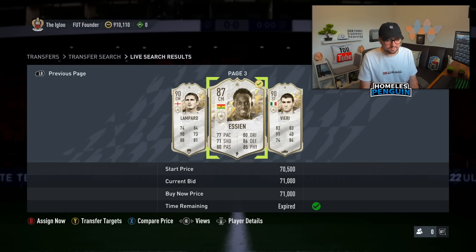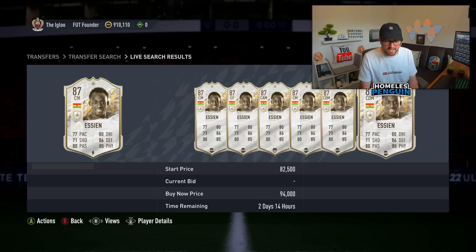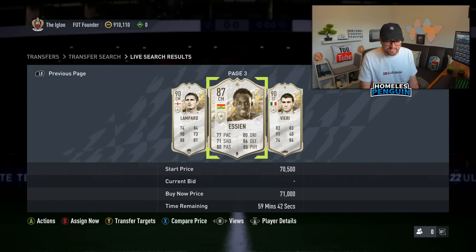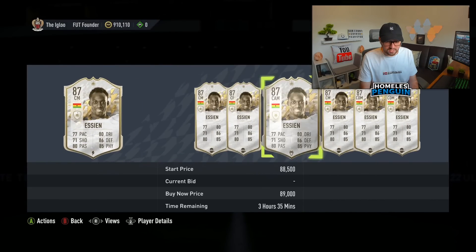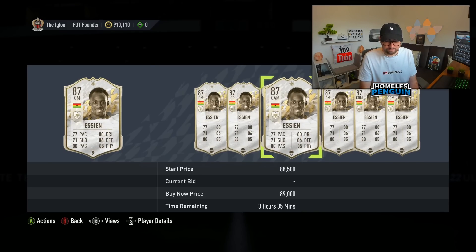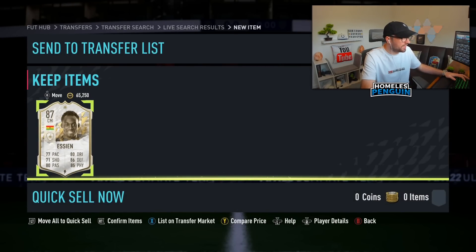That's gonna turn out to be a pretty nice one. I do think I'll be able to flip that for some profit — there's not too many of those cards on the market, which is a good sign. It's an 85-rated base item. I still think I'll be able to sell this for around 85,000 coins — there's a couple below 80k but 85,000 will be a reasonable price for this item.